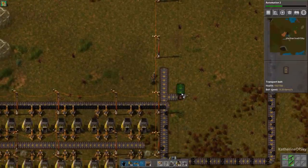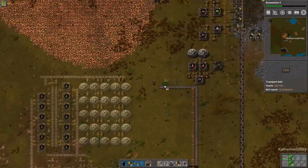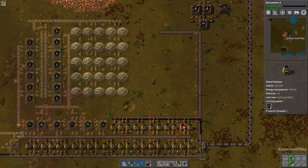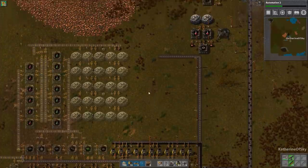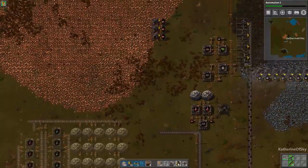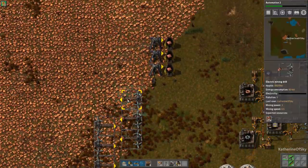Let's see how many machines we need. For every two furnaces, we need one electric miner to feed it to capacity. We have two, four, six, eight, ten, eleven - so let's call that twelve furnaces, meaning we need six miners to basically saturate the copper production. We'll do one, two, three on this side, then feed on the other side as well. Let's also bring the power over.